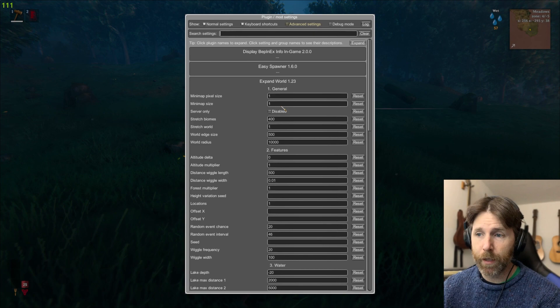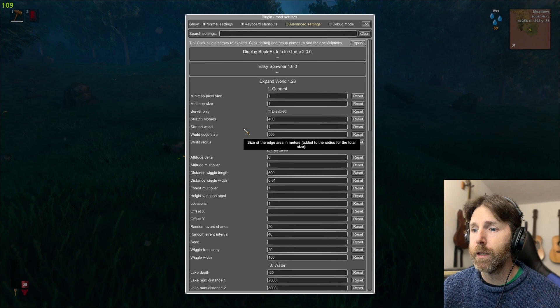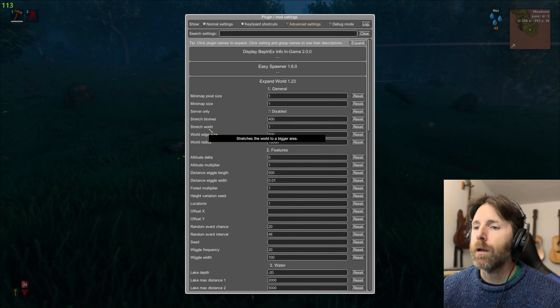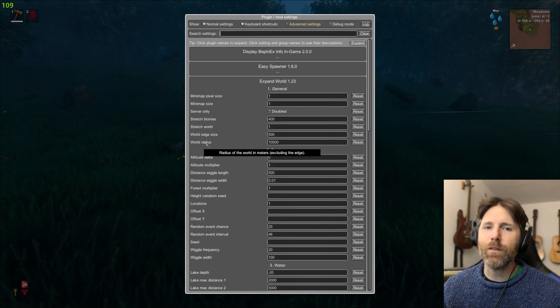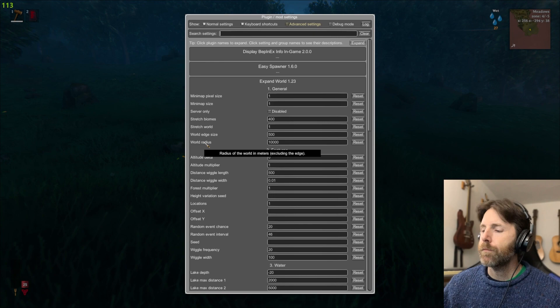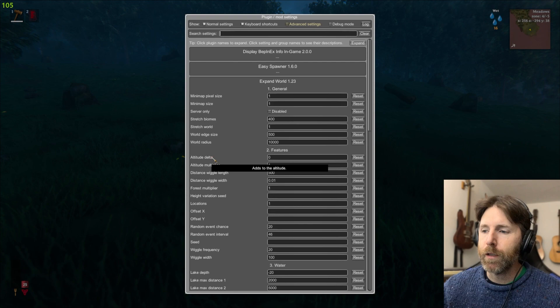So Expand World — let's look at the main options. We've got Mini Map Size: if you make the world bigger you're going to need to make the mini map a little bigger, and I'll show you what I mean. Stretch Biomes just makes the biomes bigger in size. World Edge Size is just the world edge — it's the area where the seas are constantly rough. And World Radius is the size of the physical land masses in the world.